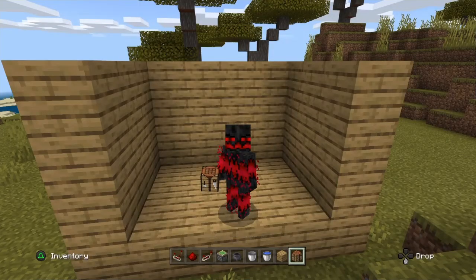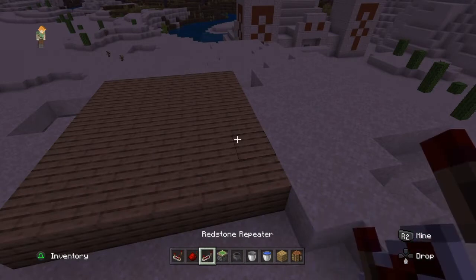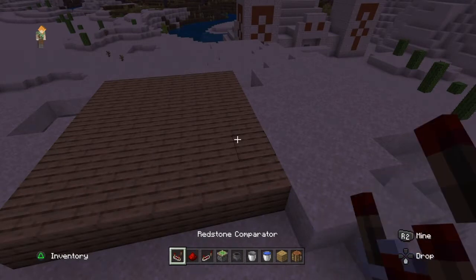Welcome back to another Minecraft tutorial. In today's tutorial I'm going to be teaching you guys how to make a secret base in Minecraft. You'll need a cauldron, a sticky piston, a redstone repeater, redstone dust, and a redstone comparator.